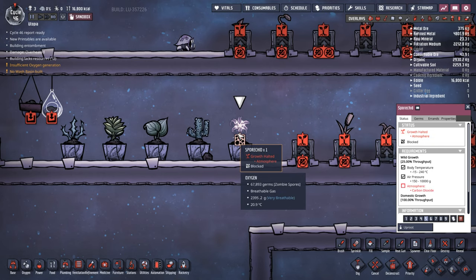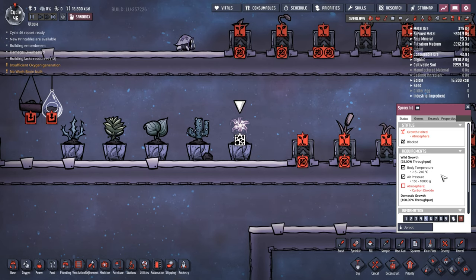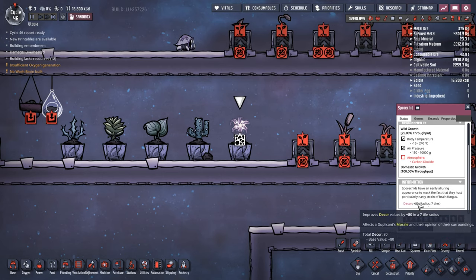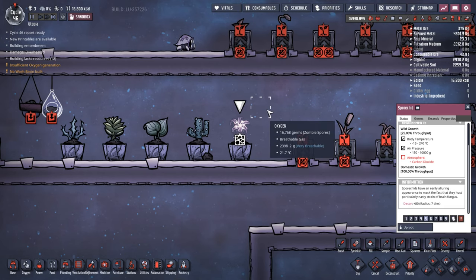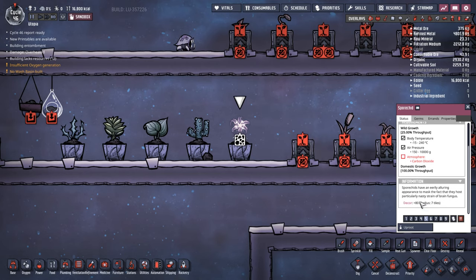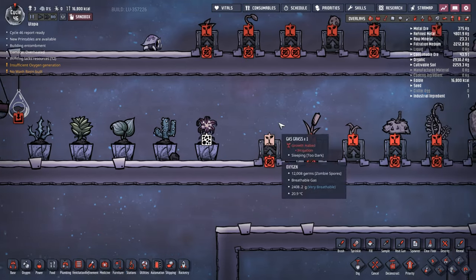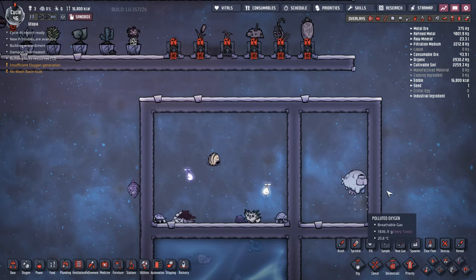The last one is the Spore Shed - honestly you don't ever really want to grow this. It does have a decor radius of plus 80, but it hosts a really nasty zombie spore. Zombie spores, if your duplicates get infected - which they will fairly quickly - give a minus 10 to every single duplicate stat and skill, doing a pretty good job of disabling or killing your dupes. However, if you can contain them in a corner where everyone can see them through glass tiles but never interact with the atmosphere, they can be a bonus for experienced players.